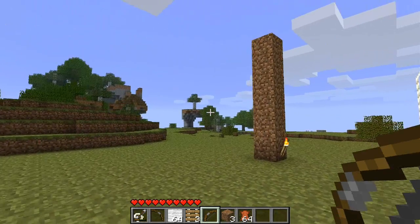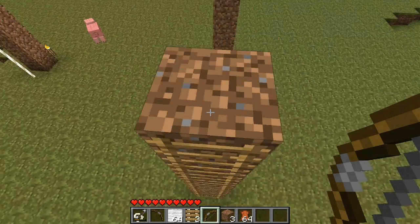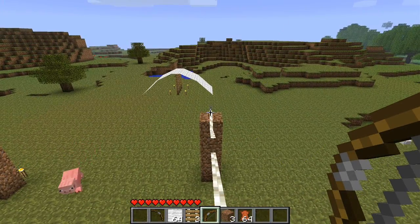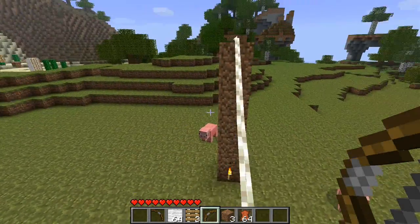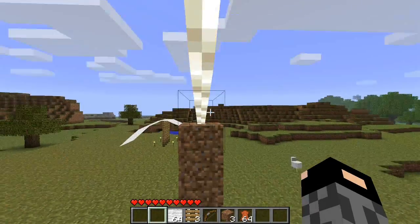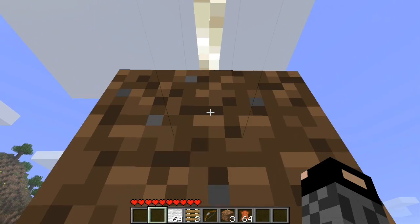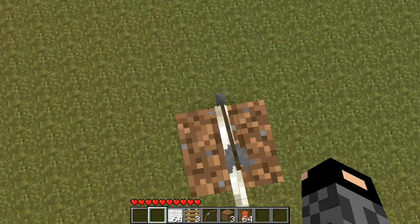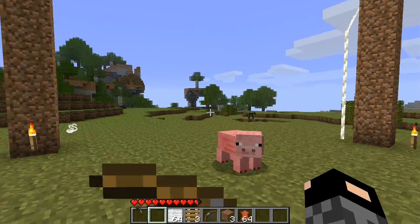The second thing I'll show you: with the rope arrow, you can shoot it with the bow and it puts rope behind it, and now you can walk on it. With the handlebars, you right-click on the rope and you slide. You can slide back up and back down. If you right-click on the rope above you, you will go above the rope.